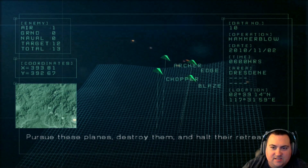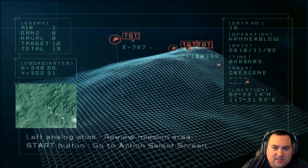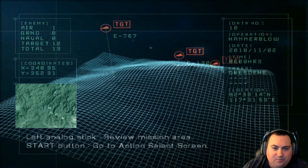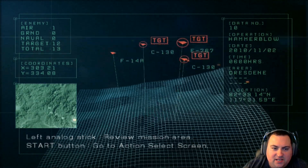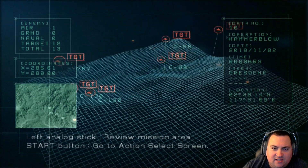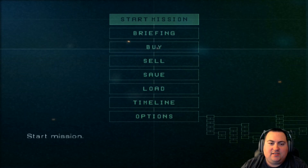That sounds simple enough. There's a bunch of transport planes — some C-130s, an E-767 which is going to be a jammer, and F-14s as escorts. C-5s with two E-767s. So it's going to be all air-to-air, no A-10s.